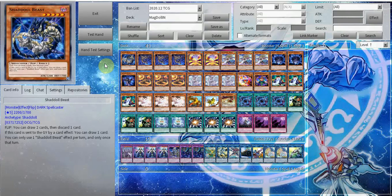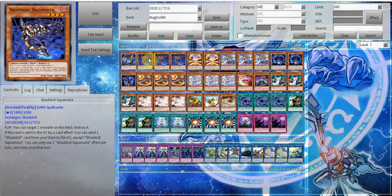Starting off, we run the one Beast — you occasionally summon it off Wendy in a grinder match if you're not doing combo. As said, this is just better than Dragoon at this point. Shaddoll Beast you occasionally summon depending on your hand. Next we have the triple Schemata — really good card.